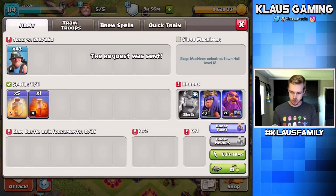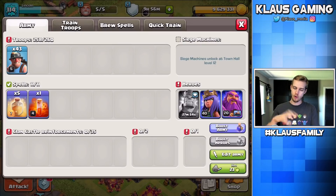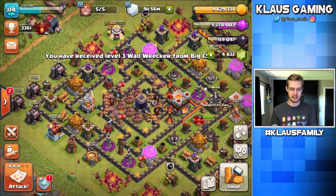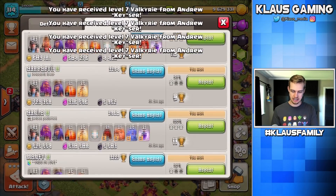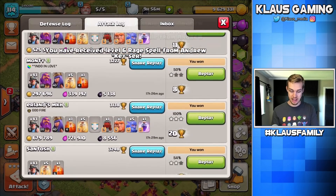I ask for Valkyries or Bowlers in the CC because both of them are awesome inside of a wall wrecker, and then an extra rage spell to rage up that core — it is absolute destruction. While we wait, let me check my previous raid and see if there's anything good.